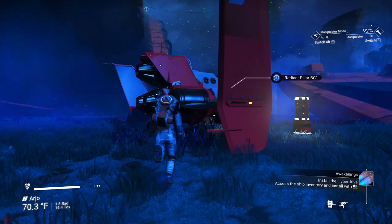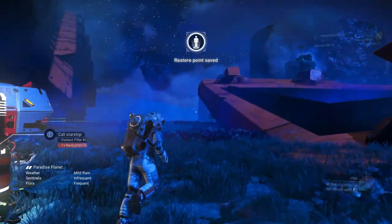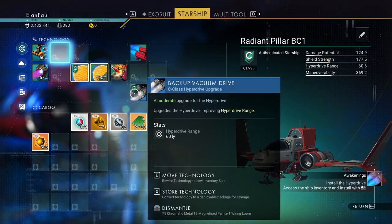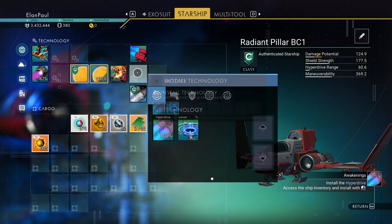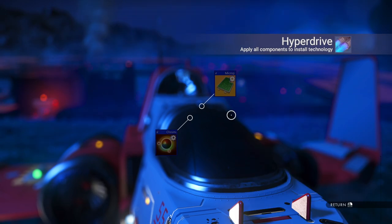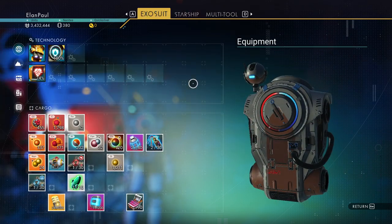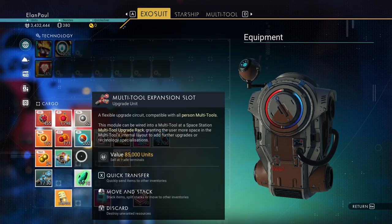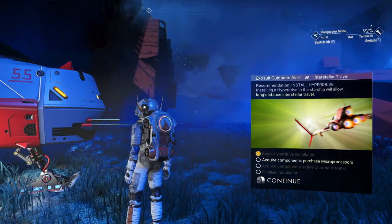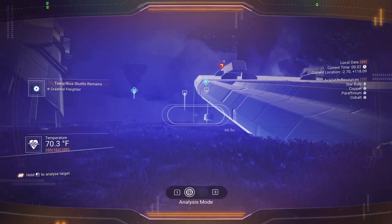We're done with the crater, so let's go ahead and get out of here. It tells us to install the hyperdrive. Let's go ahead and install that. The hyperdrive we can put anywhere we want — I'm going to put the hyperdrive upgrade right above one of these existing upgrades for now. I need chromatic metal and microprocessors — just get it started. It's not ready to go yet, obviously I don't have enough materials. First thing I'm going to need is chromatic metal. I've got 120 on me. I needed to get as much chromatic metal as I could. We can purchase chromatic metal or we can refine stuff.